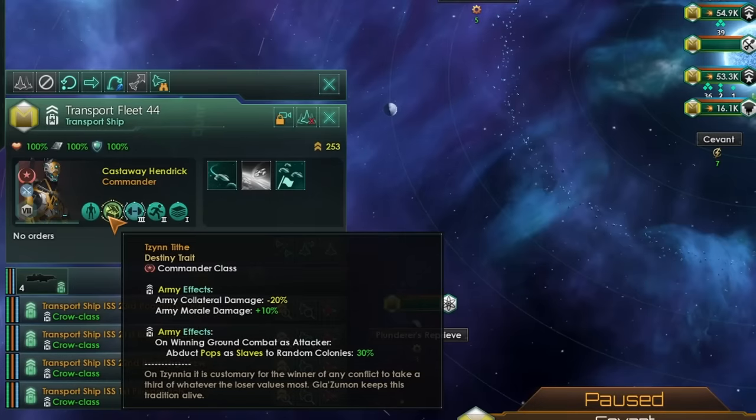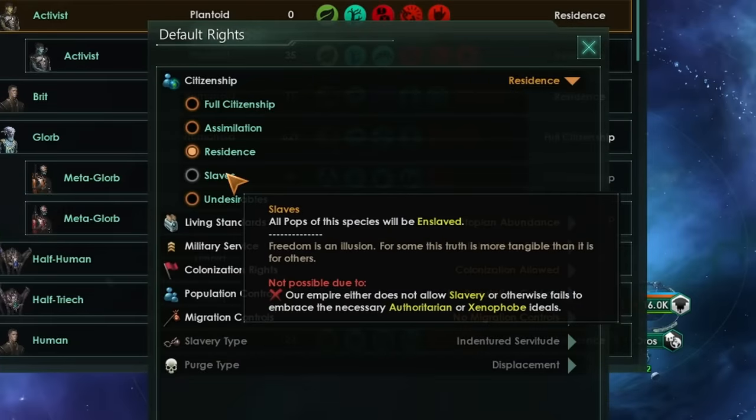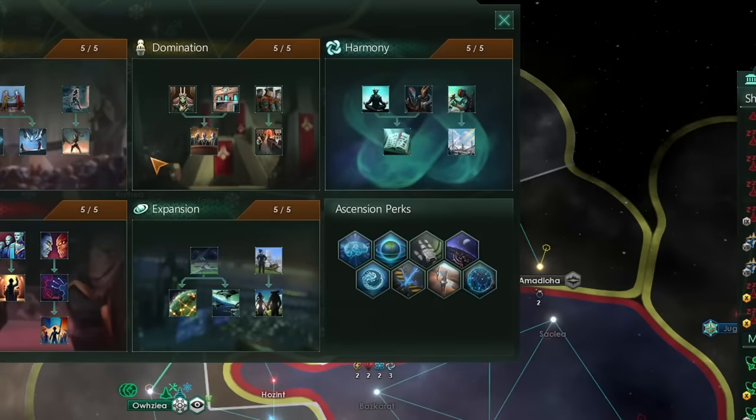One solution to this problem is to take the Tzintai. This means every time you win a ground combat, you'll abduct Pops as slaves to random colonies, and you'll get 30% of the Pops on any planet that you invade. You don't have to conquer that planet, you do not even have to be the primary war participant. You simply have to fight the good fight, land your forces down on a world, win the invasion, and thus take 30% of the population home. Because you're not going to be going for authoritarian, you won't be bringing anyone back as slaves unless you took Xenophobe.